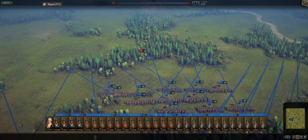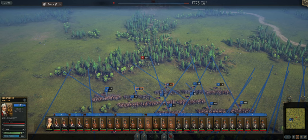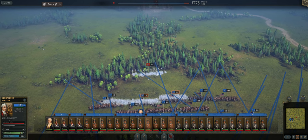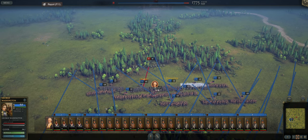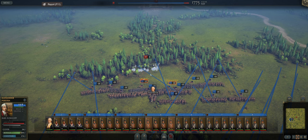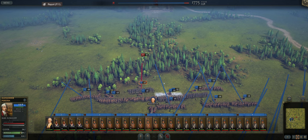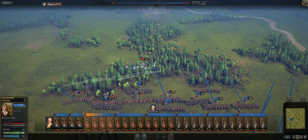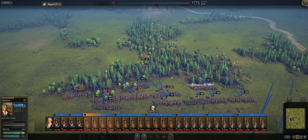We're diving right into the battle of Fort Stevens. I'm trying to get our forces into this tree line, but we have a couple of skirmishers trying to blurt with us. These guys are exhausted already — we just need to push them out of these trees. Skirmishers in the trees are absolutely horrific to deal with.